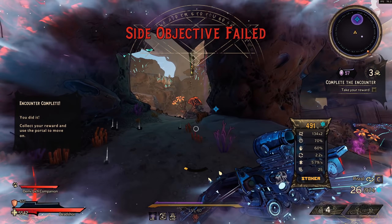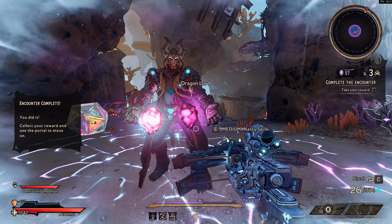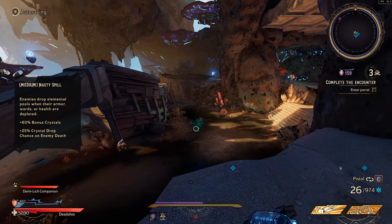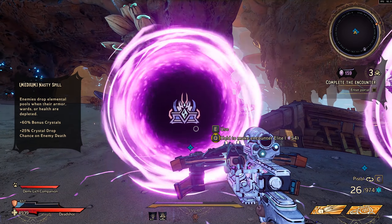With this glitch you are essentially getting the special effect from the Mistrial assault rifle on all of your weapons. What this weapon does is every third shot is an amped shot that deals double damage and uses no ammo, and you will be getting both of these effects on all of your other weapons.